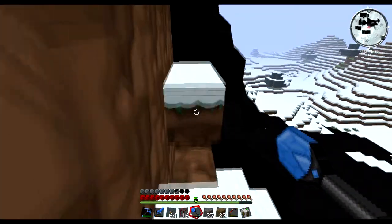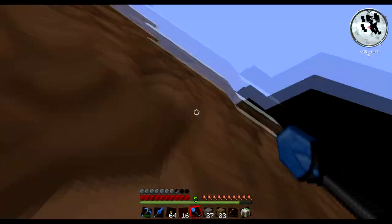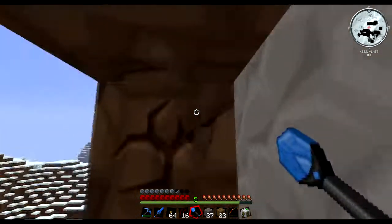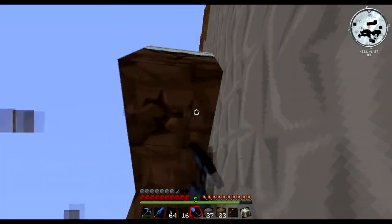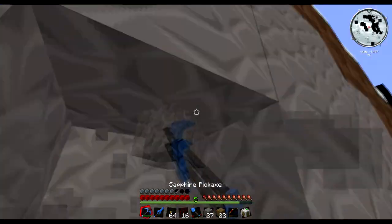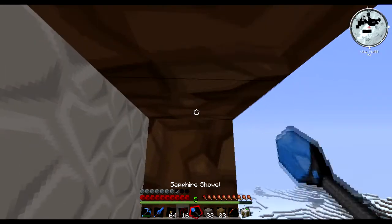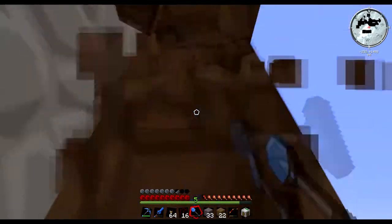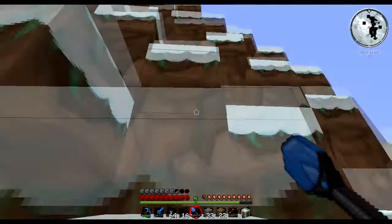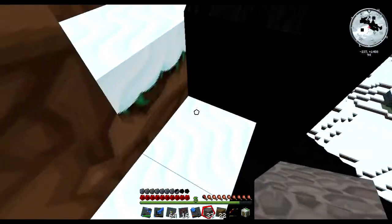We're going to climb our way up to the top of this mountain. If you remember from the first episode, there are wisps up here, and this might be a hazardous project — not for the machinery but for my own well-being. Wisps are incredibly dangerous: they shoot lightning at you, like freaking Zeus or Thor. Let's get a platform going here with our cobblestone and wood.